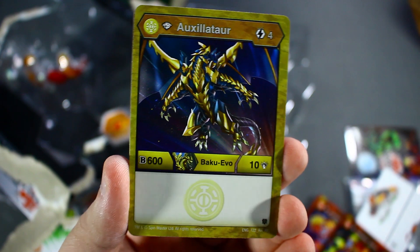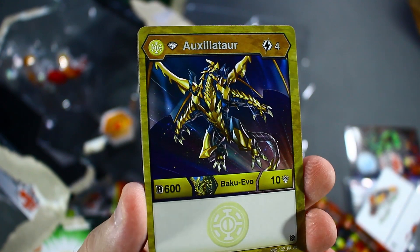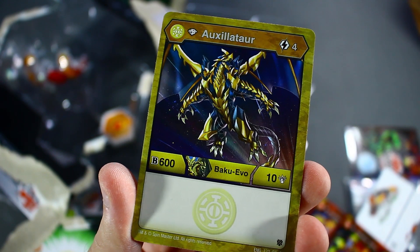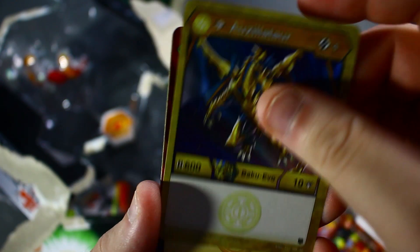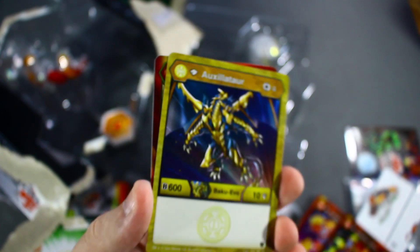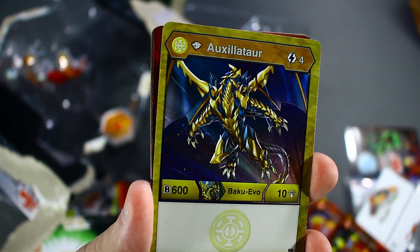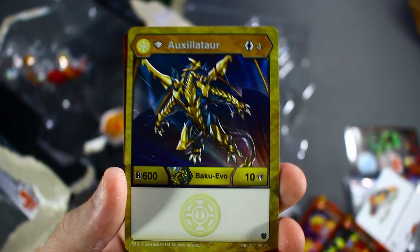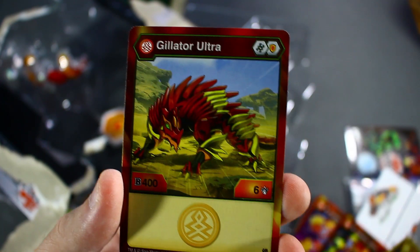And then we got our Xilitar — Aurelis Xilitar, four cost, 600 B power, 10 damage. It's a four cost, and four cost for 10 damage? Like, come on. Pyrus Trox Core has 10 damage, and that's not even the best damage-boosting guy.